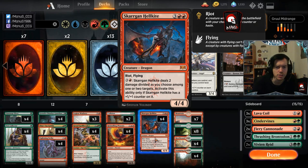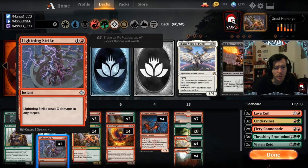Last but not least we have Skarrgan Hellkite — not quite Stormbreath Dragon, but still pretty good with different upsides. Being able to play it as a 5/5 is a big deal — it doesn't die to Lava Coil and beats flyers like Rekindling Phoenix. The ability, while clunky and situational, can turn around games especially against White Weenie by decimating their board. Most of the time you want to play it as a 4/4 flying haste to swing a race and win in the air.